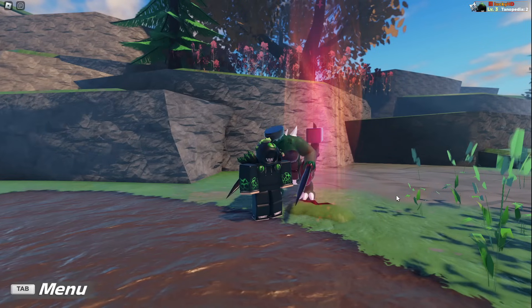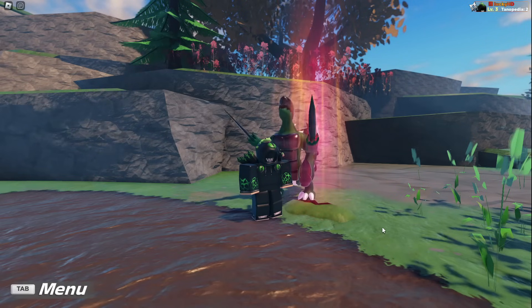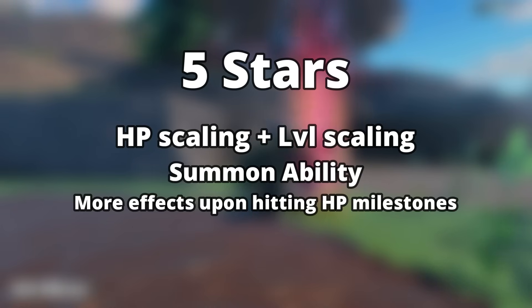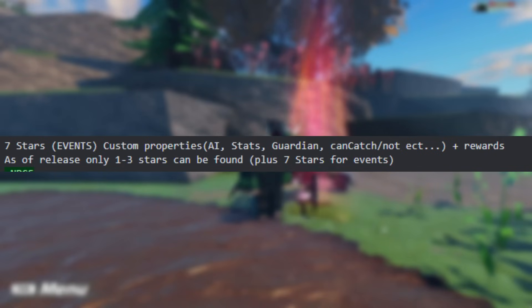This is a Rupture right next to me, and Ruptures have different star levels with different difficulties. One to three stars will only have HP scaling as well as level scaling — so the overall HP is going to be a lot more, as well as the level bringing more attack and all that stuff, just like you're fighting a higher level Tenorian. However, when you get to four stars, the boss will actually start to summon ally Tenorians to help fight with it. Five stars means more effects upon hitting HP milestones — so when you get to a certain HP milestone, like one third of its HP left, it'll do something. Six stars plus can get guardian reversion, so the Tenorian that you're fighting can actually guardian revert. And then seven stars, which are mainly for events, have custom properties — AI, stats, guardian, can catch or not, etc.